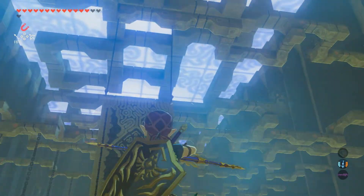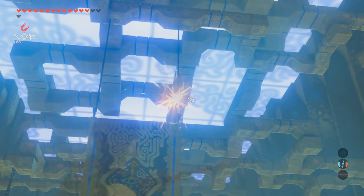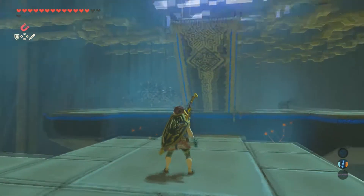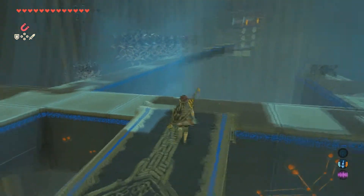Just make sure you get to the other side. Motion controls went out for a second there. Once you get to the bridge, you've got the two ropes up top — you're going to shoot those off. The bridge is going to fall down. You can see the first chest over there to the right; make sure to go grab it.